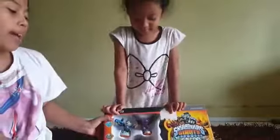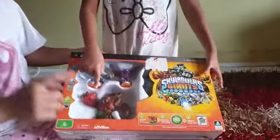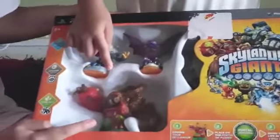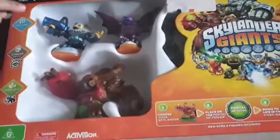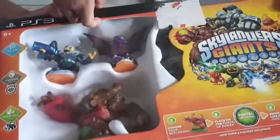In every package there will be three characters from different elements, and one giant. We have Tree Rex, the giant of the element of life; Cinder, the element of undead; and then the element of the sky — air — which I like to call sky.